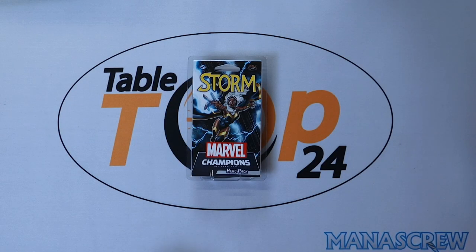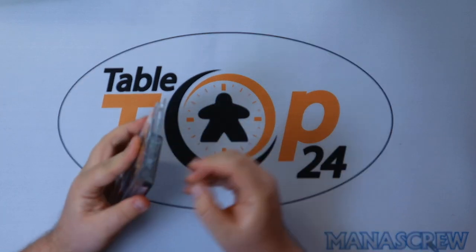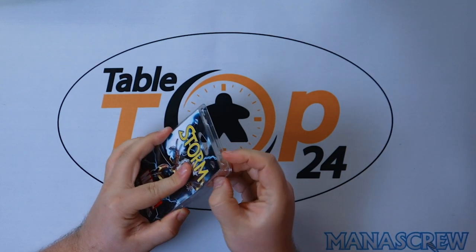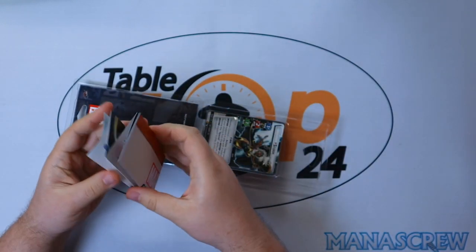Hello and welcome to Tabletop 24, thank you for joining us for another Marvel Champions unboxing. Today we have the hero pack for Storm, obviously starting to round out our mutant phase. She's quite an interesting choice, obviously one of the more original X-Men. We're going to get straight in and have a look at what her weather powers are going to be.